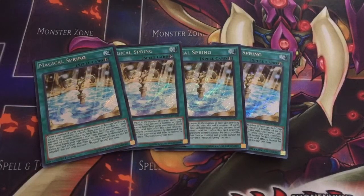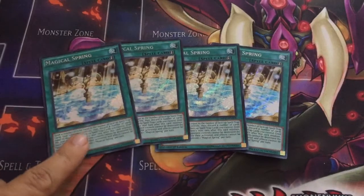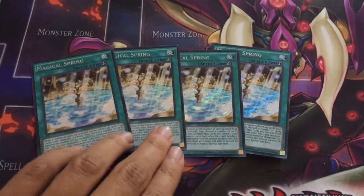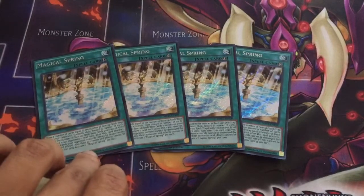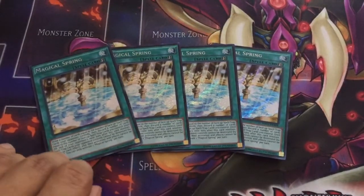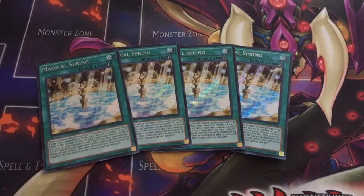So if your opponent bricks or something like that and then has two scales on the field, and they put them in with the intent to pop one — chain Magical Spring, draw two cards for their scales, and discard one. The drawback is that before Magical Spring's resolution, it itself counts as a face-up card on your side of the field, so you will have to discard. But on the plus side, against your opponent, it's a very, very potent card.